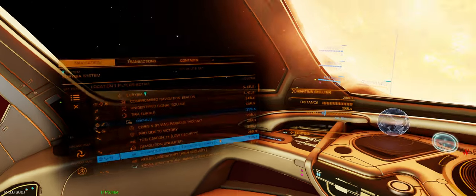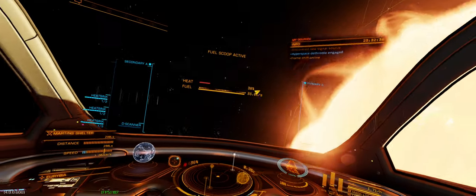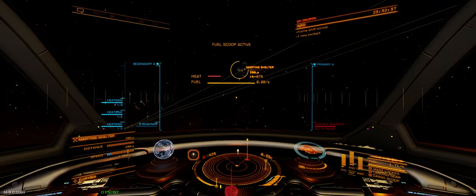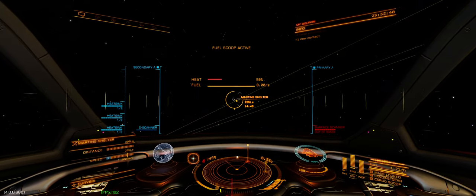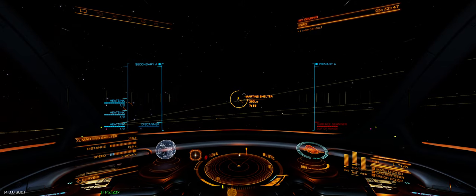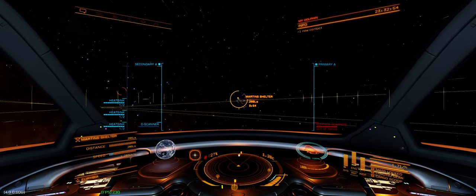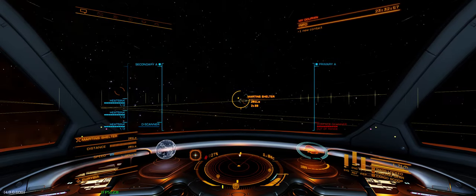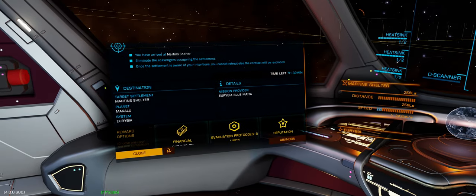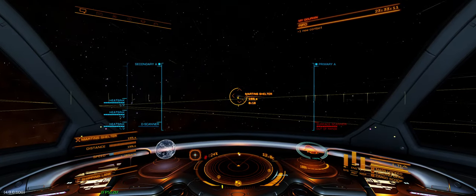Martin's Shelter — Super Cruise. The Dolphin is great because it's practically an overheat table, just by flying near the sun or some other star. Anyways, my task is still the same. You have arrived at Martin's Shelter — yes I have.